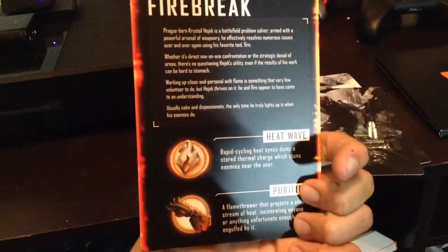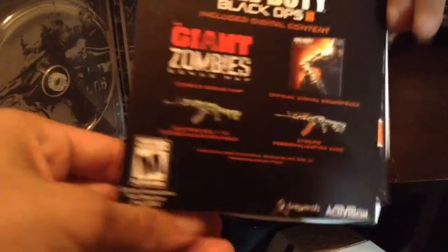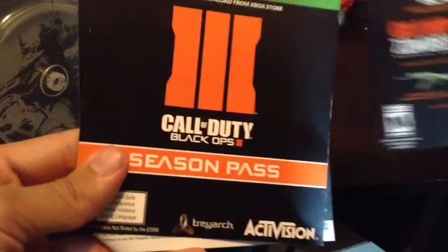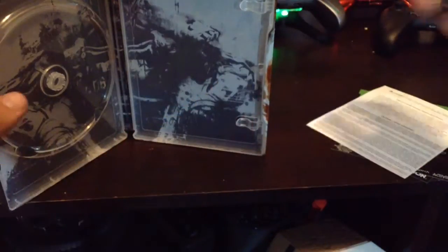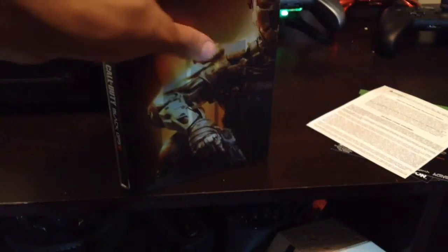The next thing it comes with is a Steelbook case — this is my third Steelbook. I have all of the Call of Duty Black Ops series as Steelbooks. When you open it up you get the digital content, which comes with a soundtrack for the game, the Giant map, Weaponized 115 camo, and Cyborg camo. You also get the season pass, which is really good to get, and you get Nuk3town. Inside the Steelbook there's also some cool artwork.